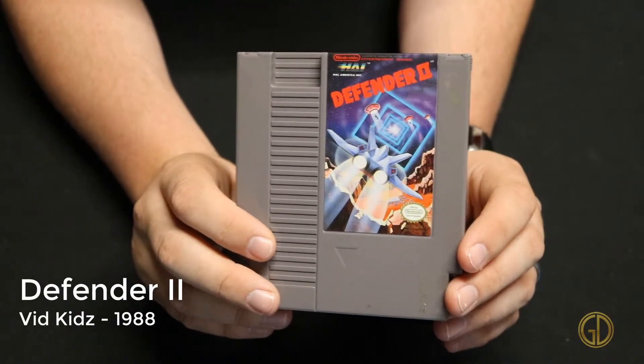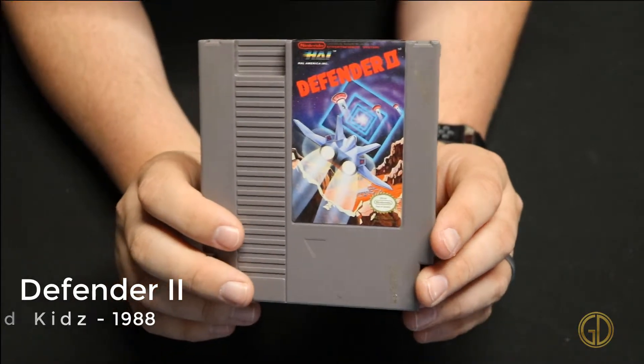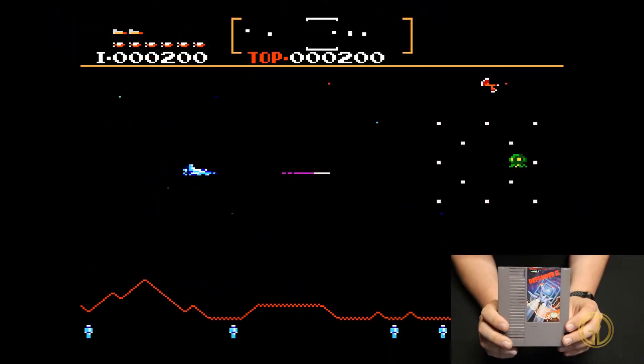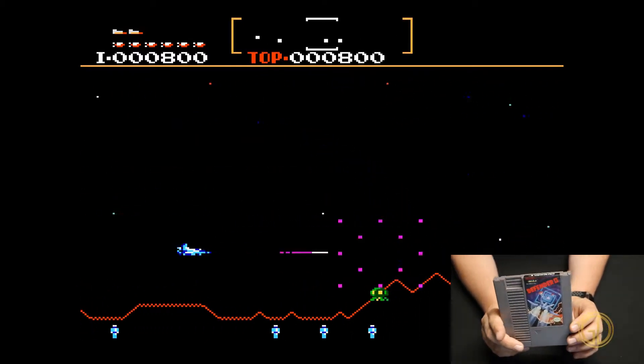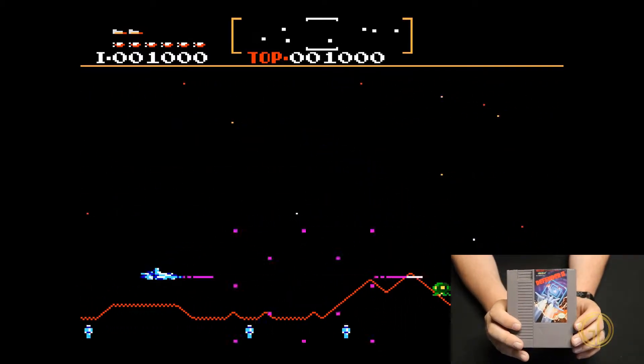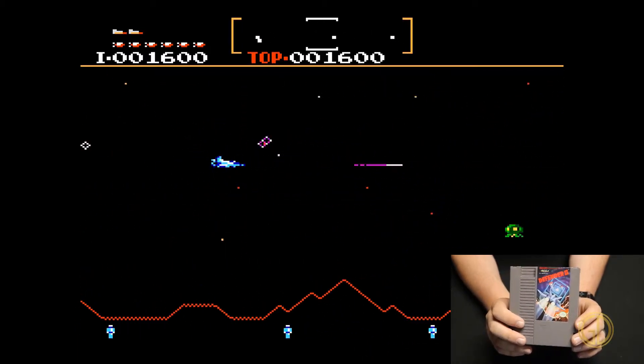Defender 2 was released by VidKids in 1988 and this takes classic Defender gameplay and gives it a more modern twist. You have the same basic gameplay — going back and forth, shooting different enemies — but you get some updated graphics with it.